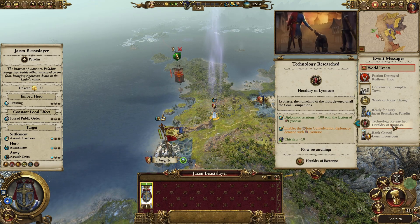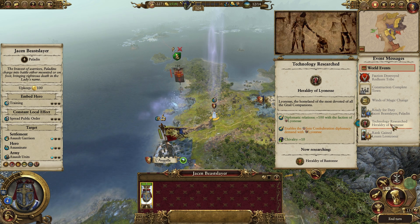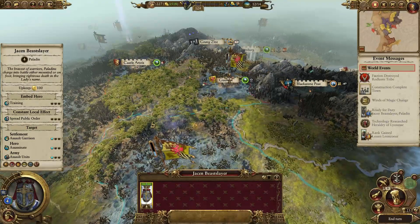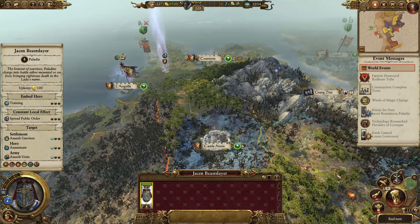We've now completed the Heraldry of Leoness, so we could actually have tried to confederate with him — but unfortunately we can't do that. So what we're going to do now is start the work on Bastogne, which means in about six turns we should be able to start the option to confederate with these guys and expand our territory even more, which would be quite nice.